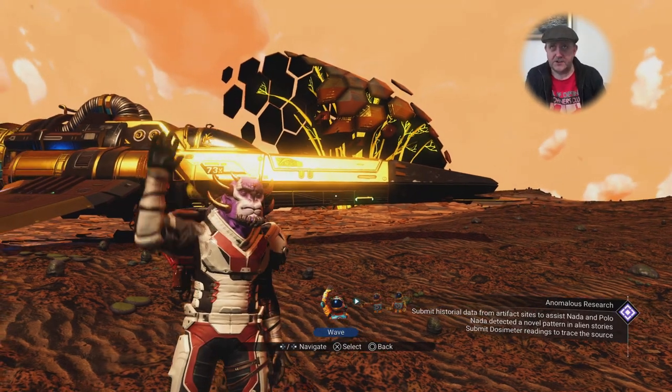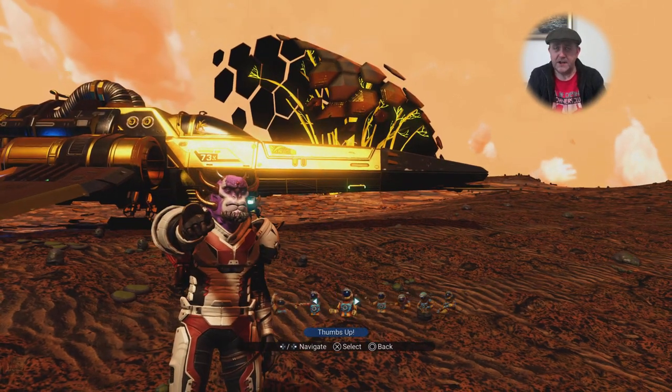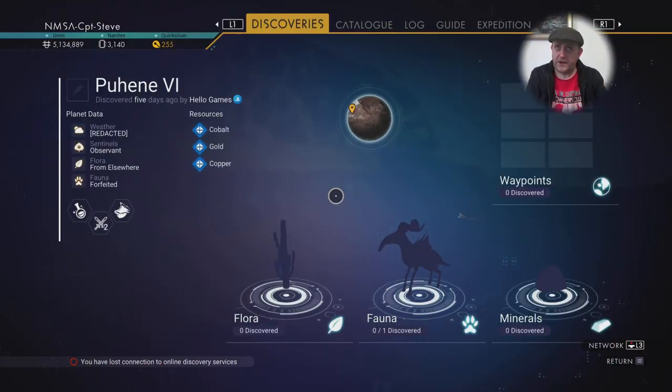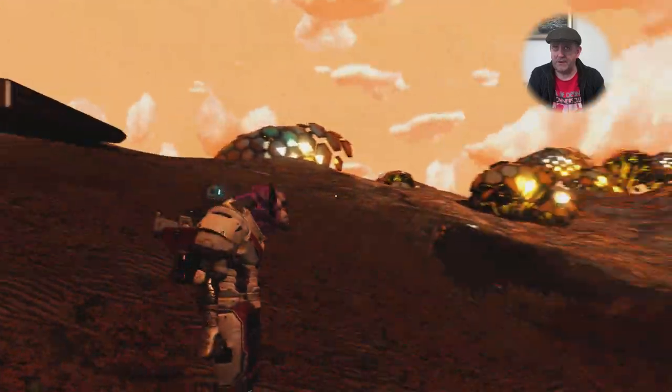Well howdy diddly dandy there chums, I'm Captain Steve and I am at rendezvous point five, building a base for you guys out there in the world. I have found a scaled planet — it's planet Fahone, or Fahony, or something like that. I don't know how to pronounce it but I'm on that planet.